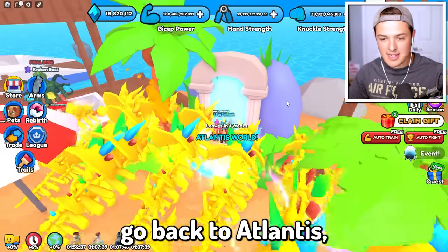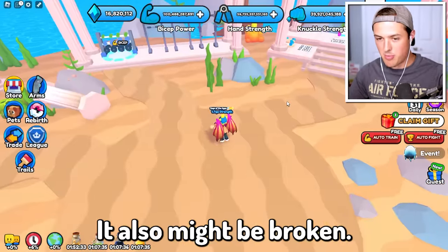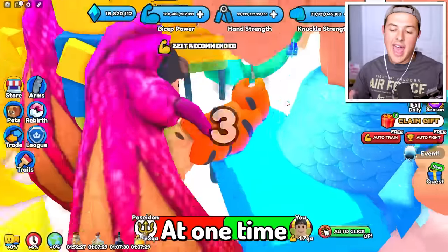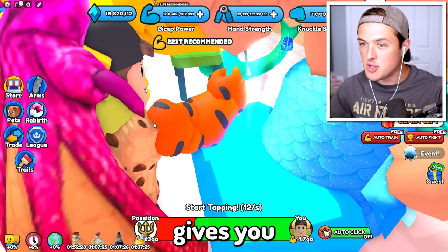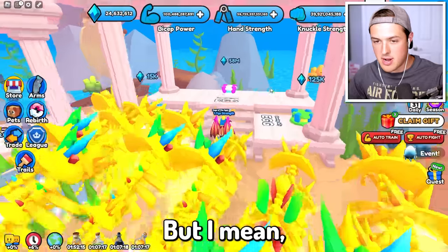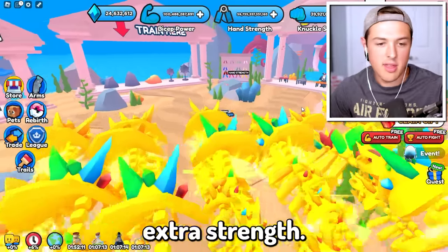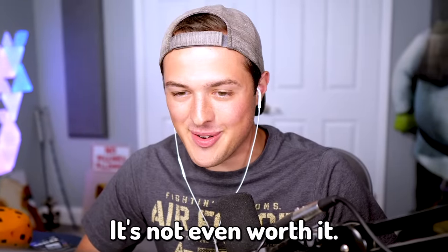Now we can also go back to Atlantis, which I think goes away in one week. Still good, still fine. And we can beat the Poseidon boss, which at one time was the craziest thing ever — because Poseidon gives you these special underwater Aquaman gems and you could spend them to get some super overpowered pets. But the best pets here, I think they gave me like 10,000 extra strength — and at this point, those are rookie numbers. It's not even worth it.